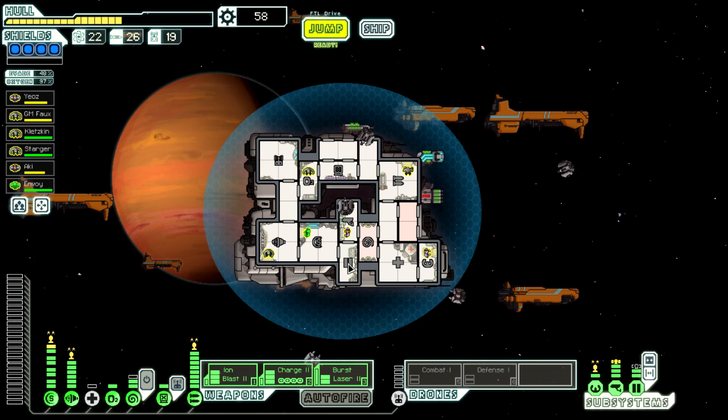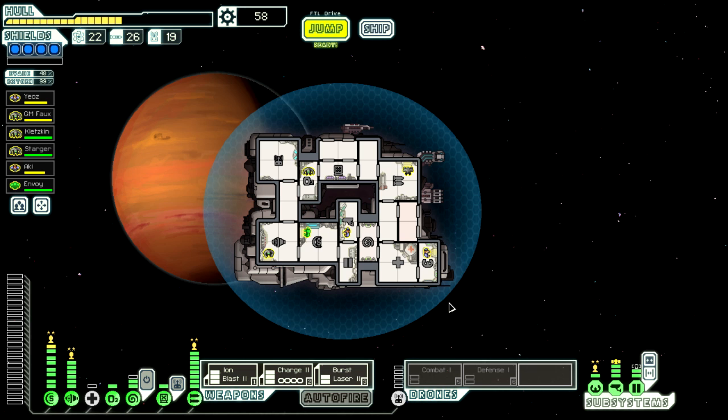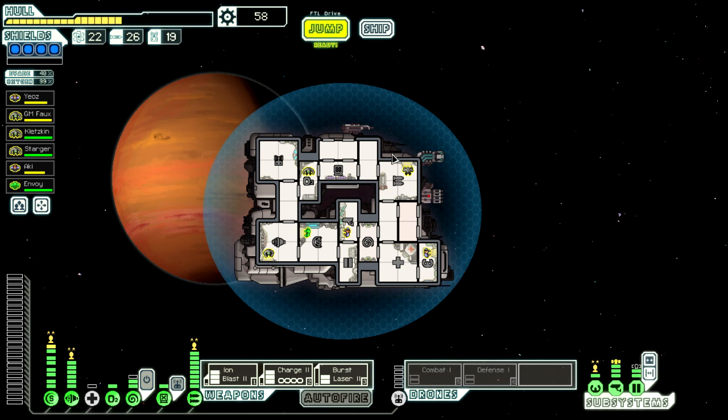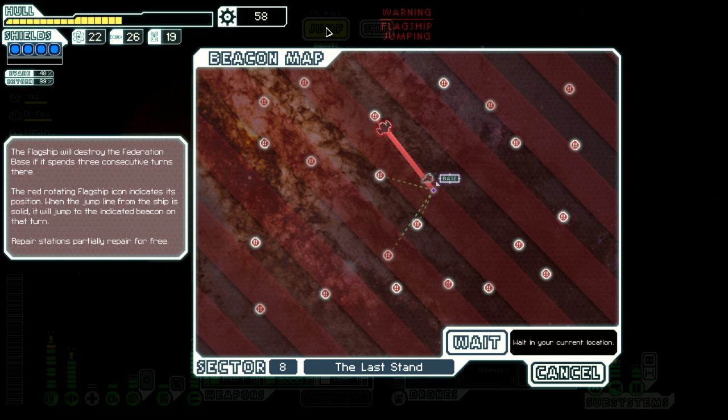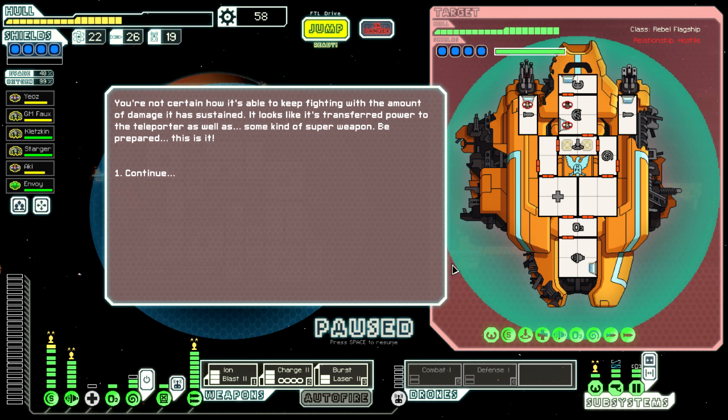We definitely lost a crew member — there's no one in the room down there. This fight has been a little crazy. I don't think we even activated our hacking bay once it was deployed, which was silly. I'm feeling good though — I feel like maybe we can win this last fight, and if we do, we've won it on a run where we could have done so much better and more efficiently. It's a sign of improving overall. I'm looking forward to doing another run, and I'm thinking of playing a mod — there's one called Infinite Space, which is a survival challenge where you have to go for as long as you can. Anyway, it's time for the final fight.